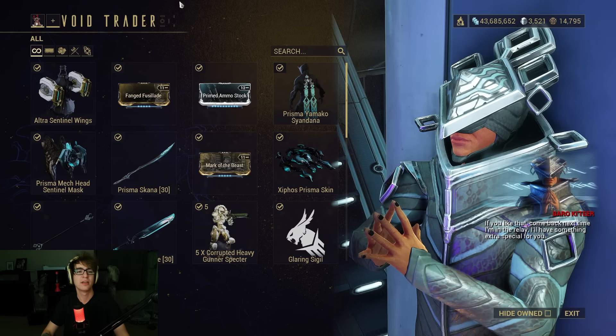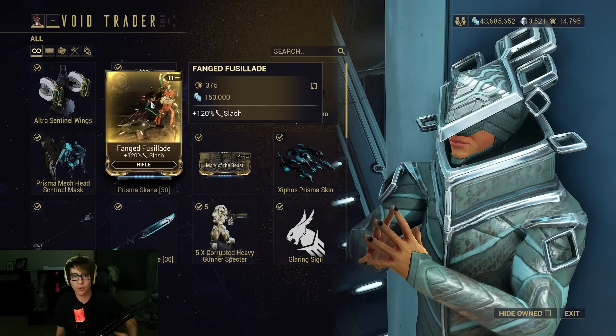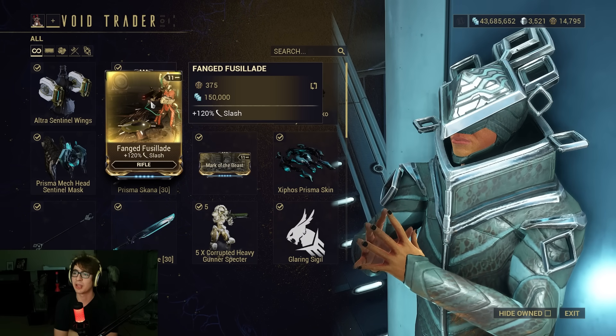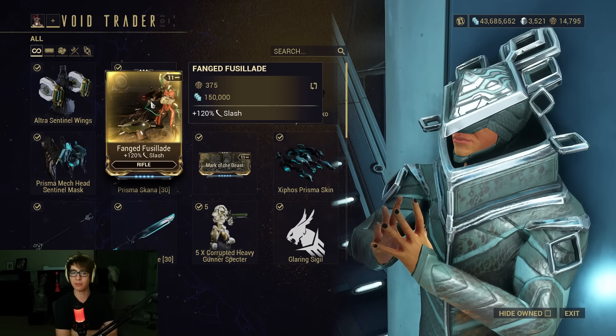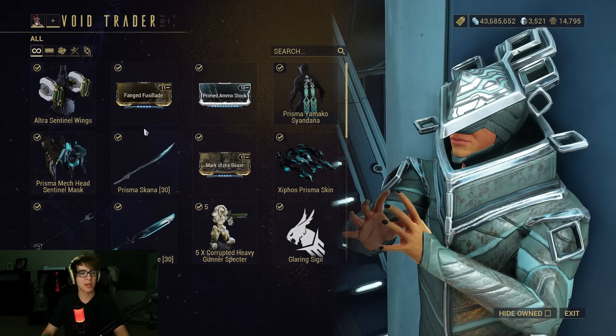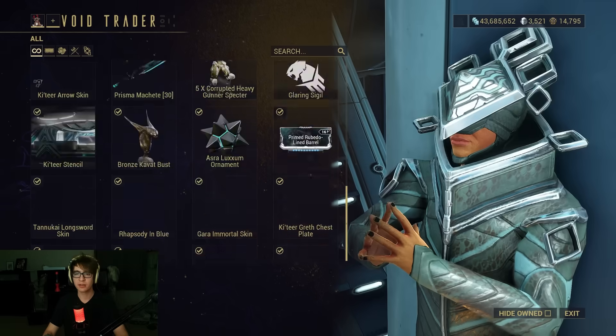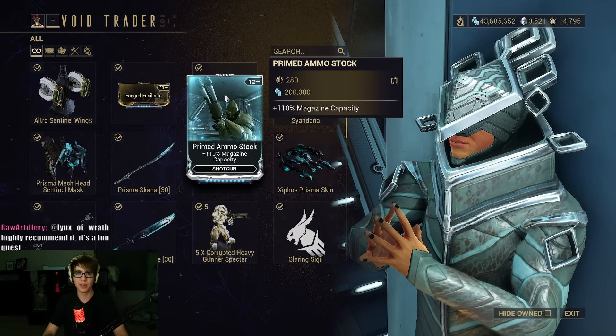Other than that, we have Fanged Fuselage. I don't know if you can farm this elsewhere, but I always buy mods from Baro because I'm lazy — I'd rather farm random relics than focus-farm mods. Fanged Fuselage — Slash Damage, so it's OP.